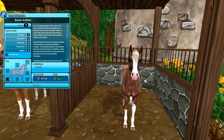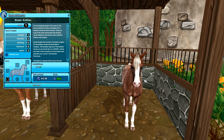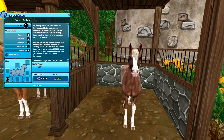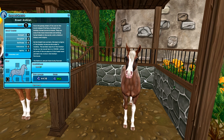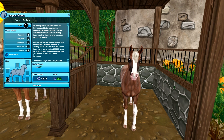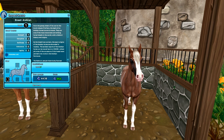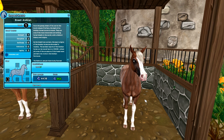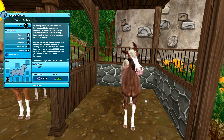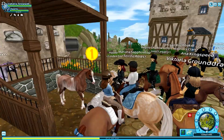Right next to the palomino we have the last coat color for Goldspur Farm — the chestnut rabicano. This is quite a special coat color and overall it's just not my style. I like basic or a dapple gray. I've never seen this coat in real life either, it's very special, and I really do appreciate it for that — but I would never ride it, so I don't think I'm going to be getting this one.